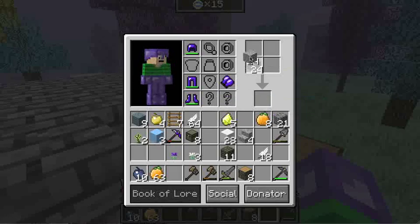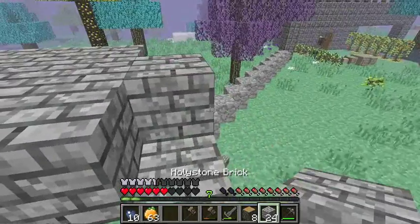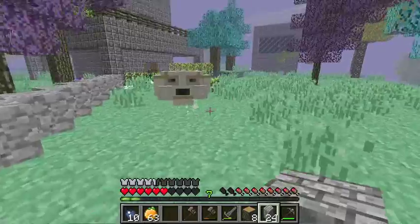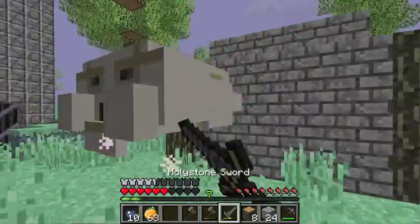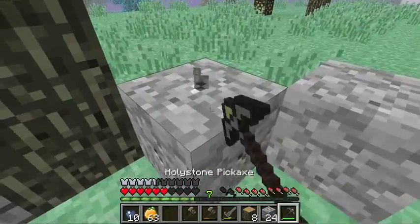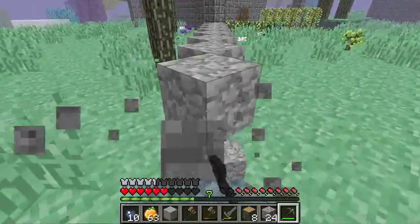We need to make more of these bricks. Luckily I did get a lot of holy stone off camera and I plan on getting more, just for the sake of saving time. So there is one house. Okay, there we go. So that's one house done. We can get rid of these now.